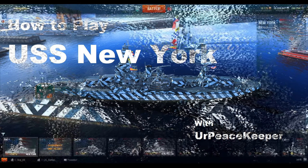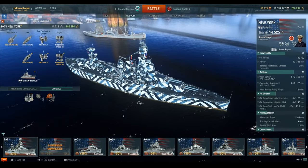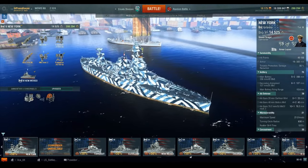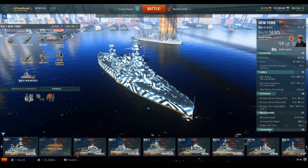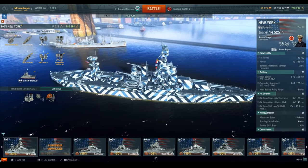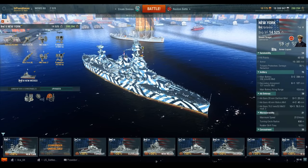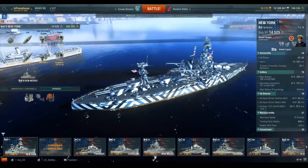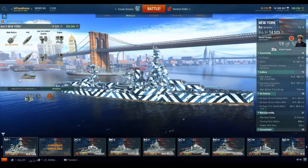Hey guys, this is your Peacekeeper coming at you with the next video in our How to Play series for the U.S. Battleship line. This is the Tier 5 New York Class of Battleships. There were two of these ships completed in 1911 and commissioned in 1914, the USS New York and the USS Texas. As I stated in the Wyoming video, the design number is Design 502, which is one of the many proposed Wyoming class designs, but was ultimately rejected for the Wyoming class.